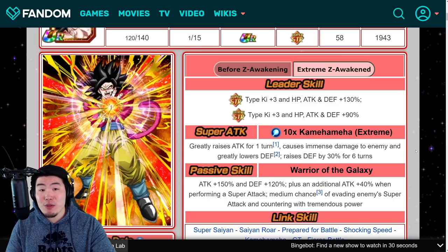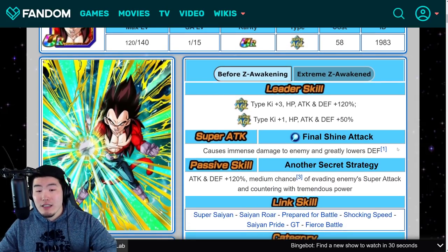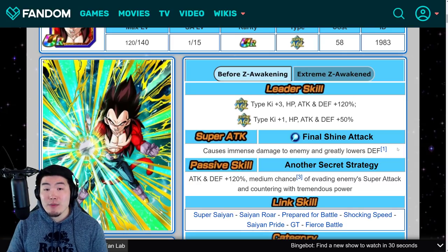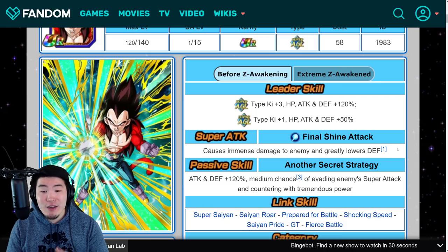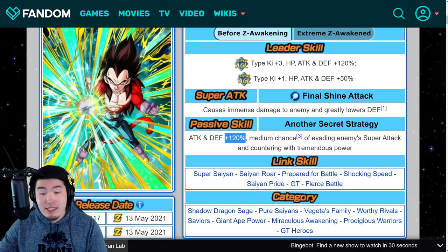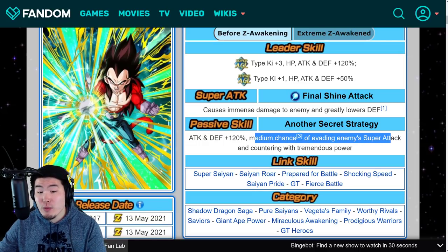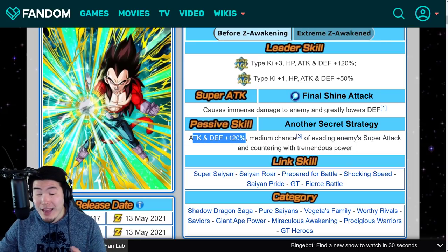Let's move on to Super Saiyan 4 Vegeta. Before the Extreme-Z Awakening, his leader skill is Super AGL types Ki+3 HP, Attack, and Defense +120%, or Extreme AGL types Ki+1 HP, Attack, and Defense +50%. Super attack — Final Shine Attack — causes immense damage and greatly lowers enemy's Defense. Passive is Attack +100%, Attack and Defense +120%, medium chance of evading enemy super attack, and countering with tremendous power. Before the EZA, Vegeta was definitely more balanced than Super Saiyan 4 Goku was.